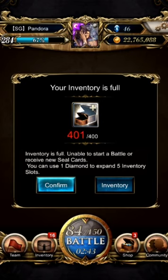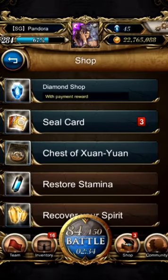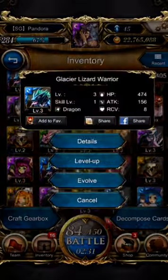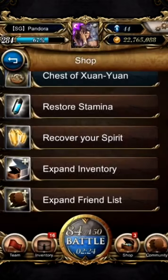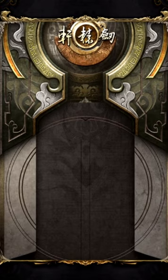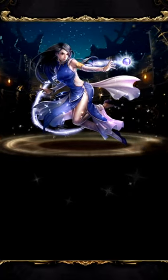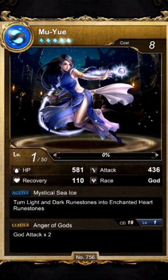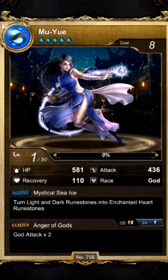My inventory is full! They now actually ask you to confirm to expand inventory. Okay, let me expand one more slot. Let's draw. I have nothing to say, really. I think I can just feed all these duplicates to one card and max the skill level or something.